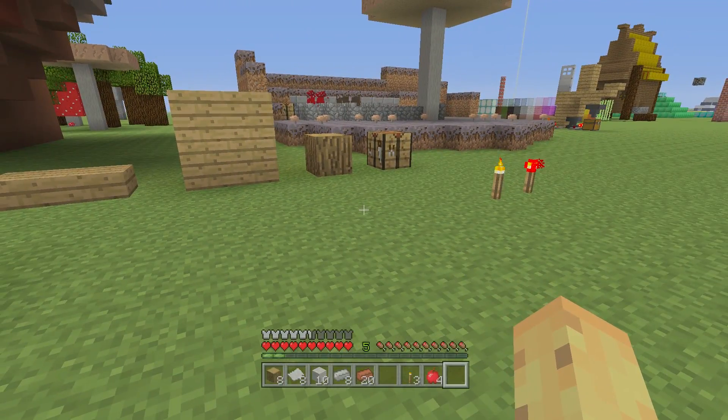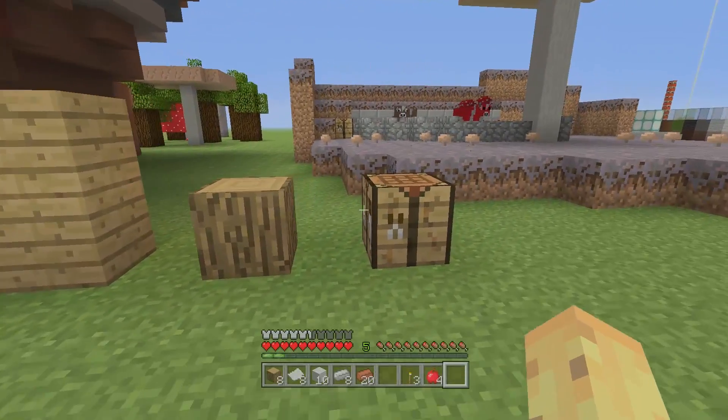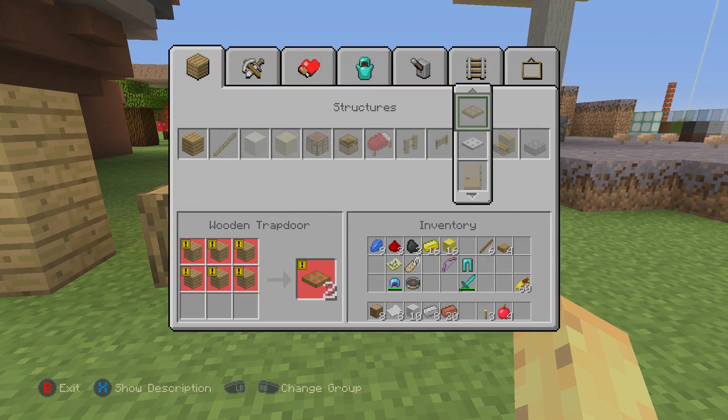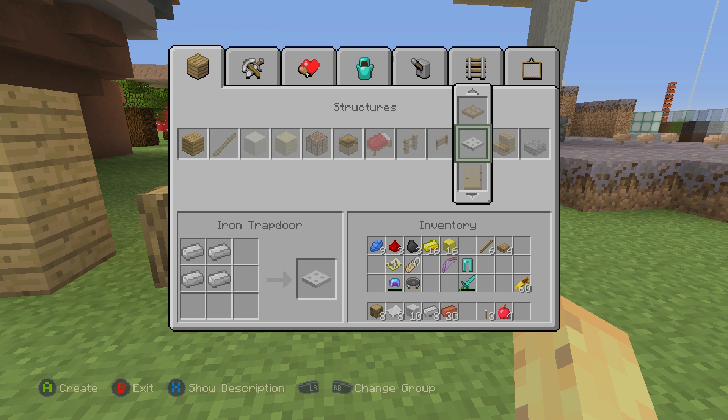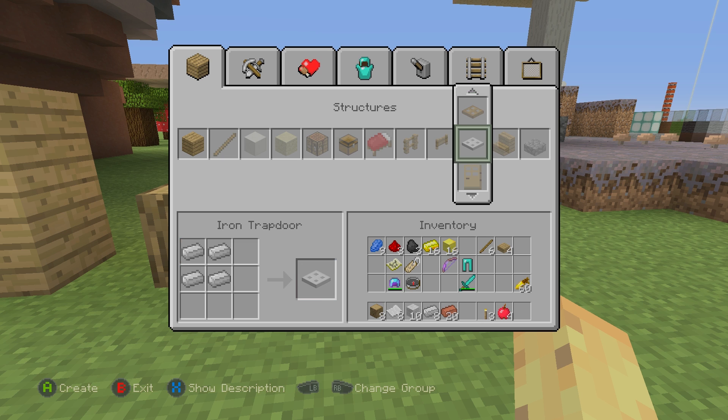Ignoring the sticks, torches, and wood issues — there's one more wood recipe that bothers me: the trapdoor. The wooden trapdoor and iron trapdoor are made differently and give different amounts. I understand the reason: the six-iron arrangement is already used by the iron bars recipe, so they made the iron trapdoor a different recipe entirely. But why not also change the wooden trapdoor so they at least make sense together? These are the exact same block just in different materials, yet they use completely different recipes.